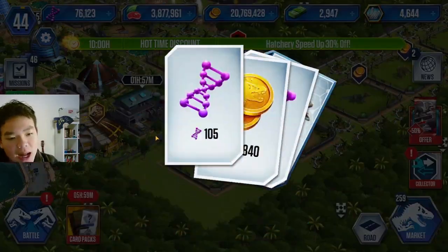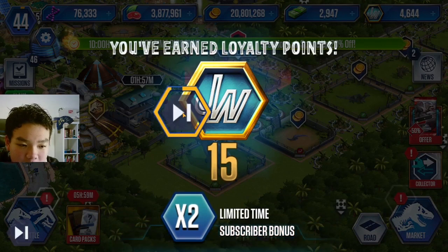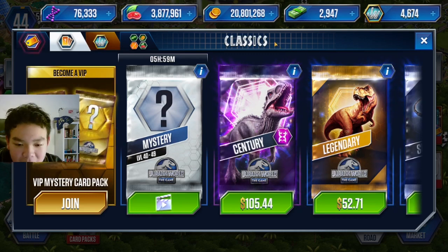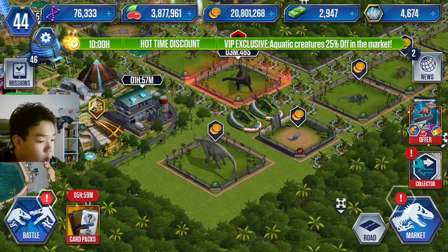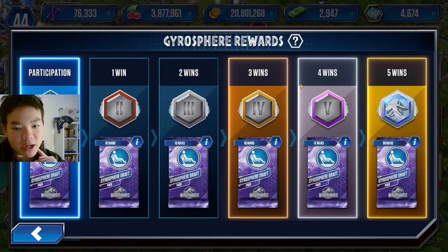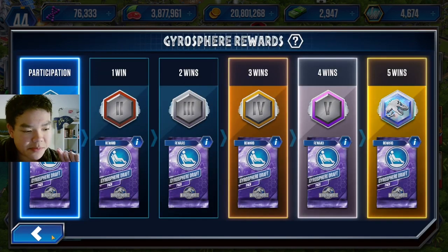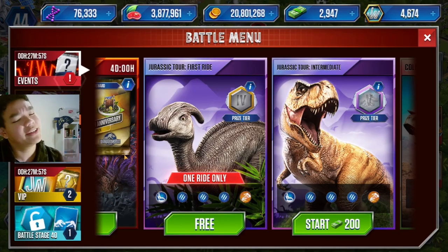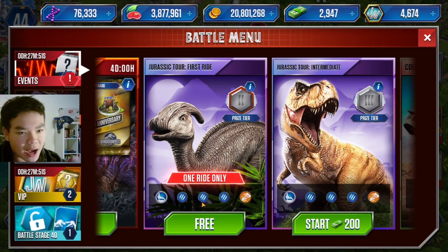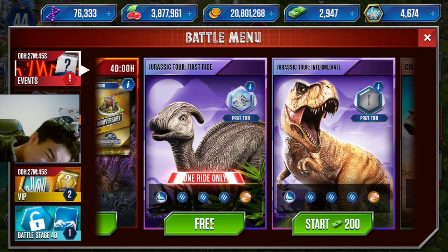Today, I have been saving this battle event for quite a while now. Ever since it first came out, I always thought we have to do this in a video. So if we go over here to our battle menu, it's the First Ride Jurassic Tour — a gyrosphere event. If you guys don't know what a gyrosphere event is, it is an event where you get to pick a team of five or six creatures and you have to battle through five battles, but your team does not regenerate. So if they die, you cannot use that creature anymore, and if you lose all of your creatures, you're out of the ride. So it's pretty high risk.